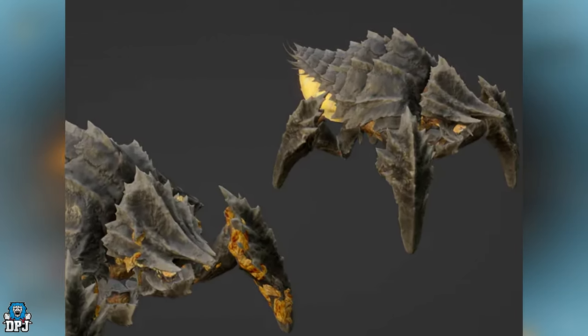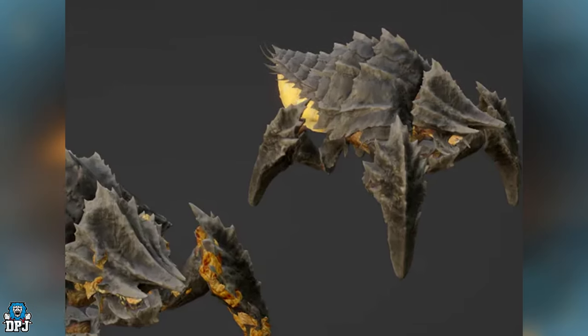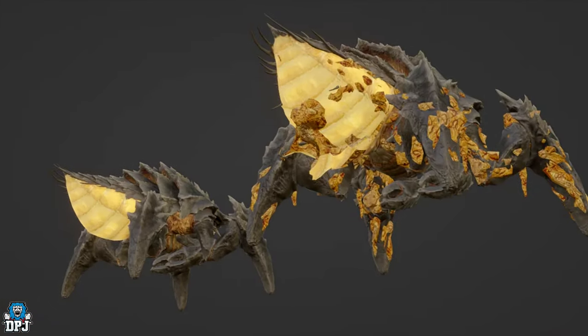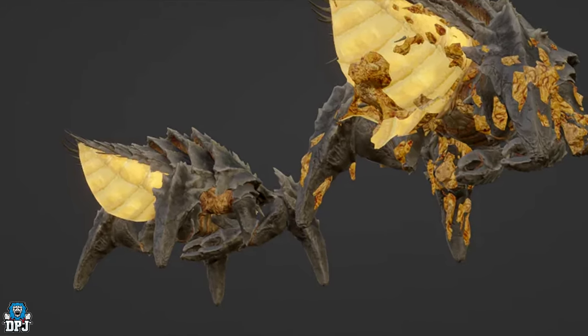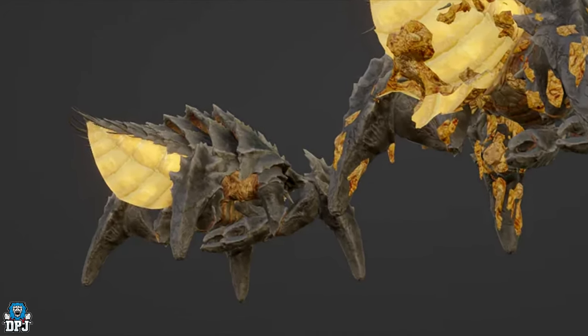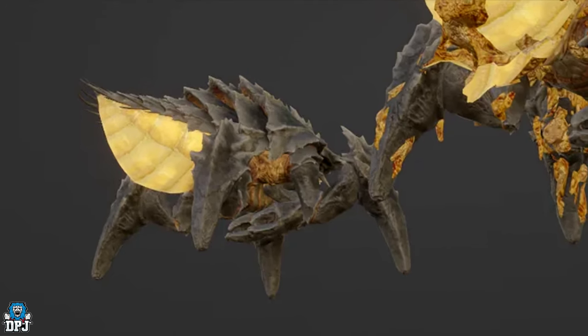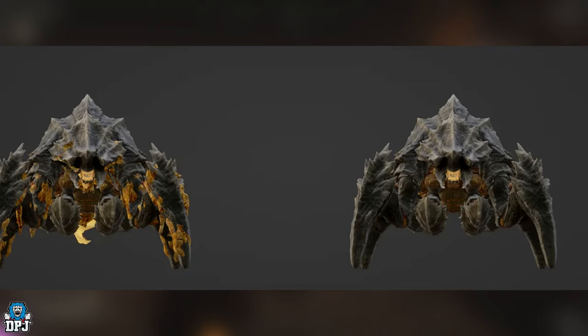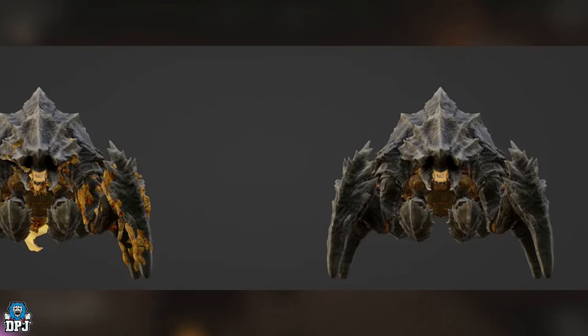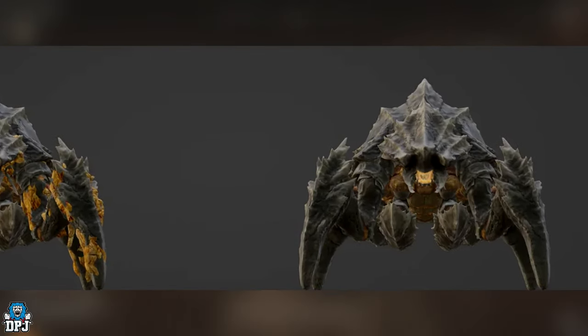Although they don't look too dissimilar to a normal Charger, it's good to get an idea of what these will actually look like — kind of a slightly lighter color on the underbelly, being yellow. Maybe when you kill them, they explode and leave an Acid pool on the floor. Something along that nature makes sense too, but who knows — let me know down below.